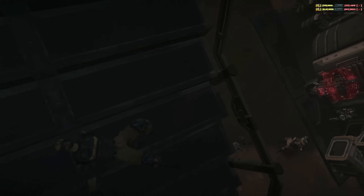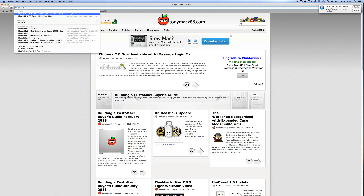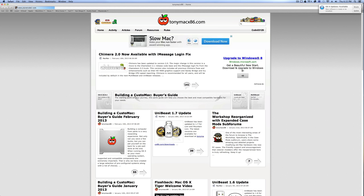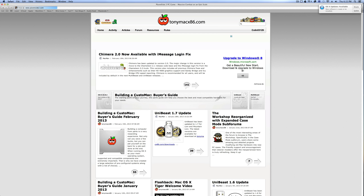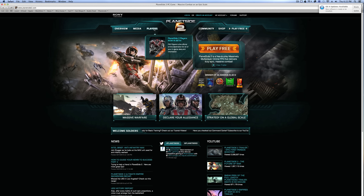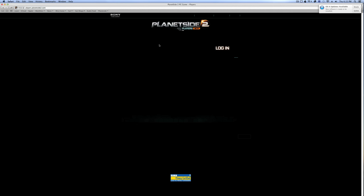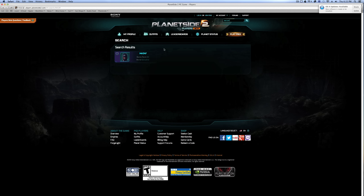Let's go now to the other two things that were released, which are the player stats. Battlefield 3 has the Battlelog — this is fairly similar, except I like the design a lot more. If I type in planetside2.com, wait for my slow connection to come up — right here you'll see players. Planetside 2 Players is now in beta. Go ahead and click the link.